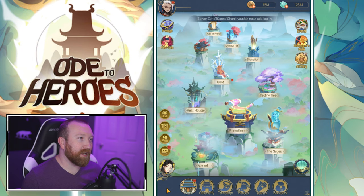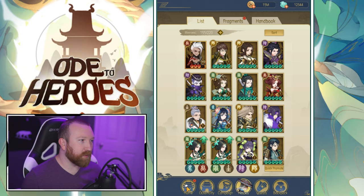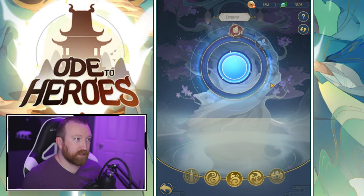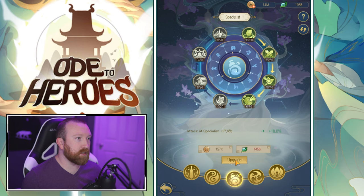Let's see if we can do any type of progression — we're going to the Tower to see if we can finally beat this wave we've been stuck on. But first, we're going to the Destiny Tree, which is essentially guild tech, and invest a little bit more in these nodes to get a little bit stronger.